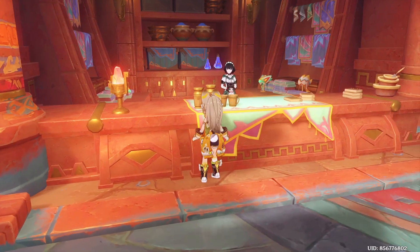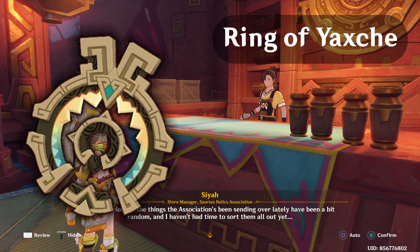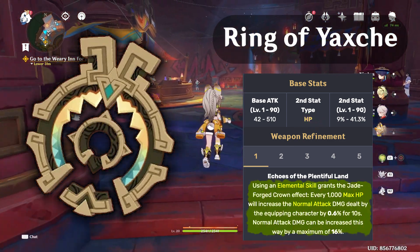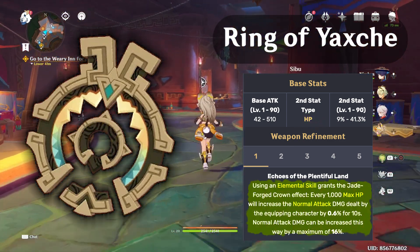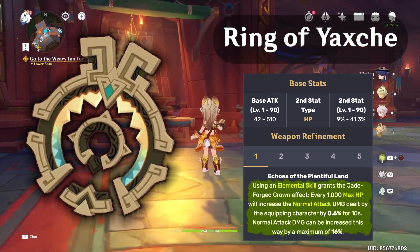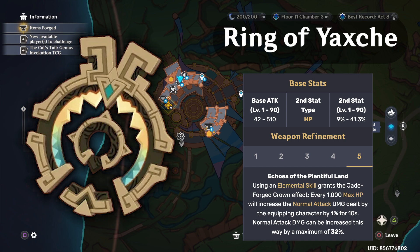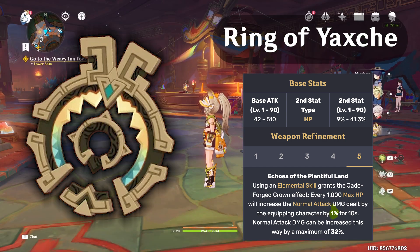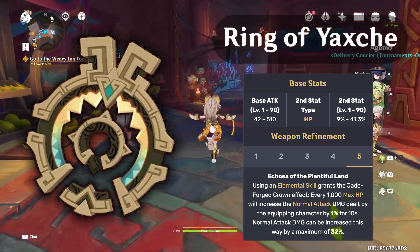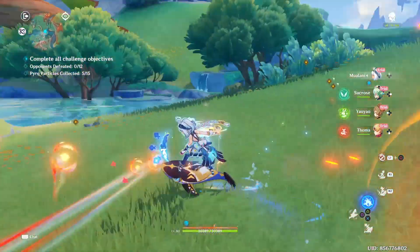Next is the Catalyst Weapon, the Ring of Yaksha. It's an HP stat weapon with an interesting passive: using an elemental skill grants the Jade Forged Crown effect — every 1,000 max HP increases normal attack damage by 0.6% for 10 seconds, capped at 16%. At R5, it becomes 1% per 1,000 HP with a 32% cap. This weapon is insane specifically for Mulani.